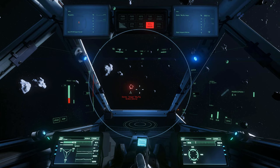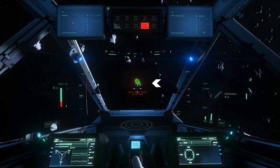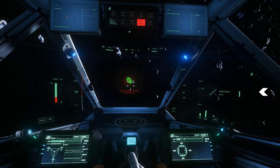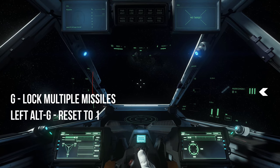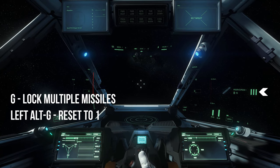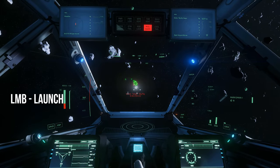This circular UI element will allow you to obtain a lock as long as you keep the target within it. This is the lock range of the missile. While within the lock range, the missile will attempt to obtain an optimal lock, represented by green circles. You can lock multiple missiles at once with the G key, and reset this back to one by using Left Alt and G.